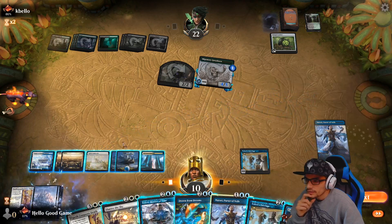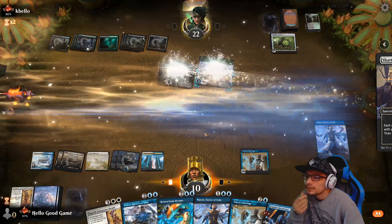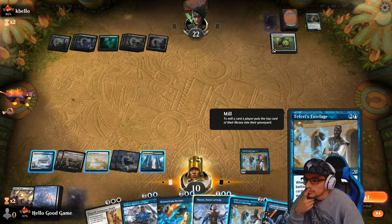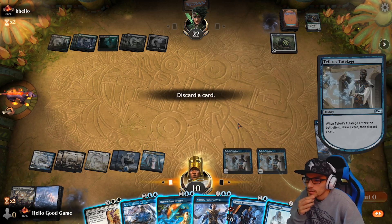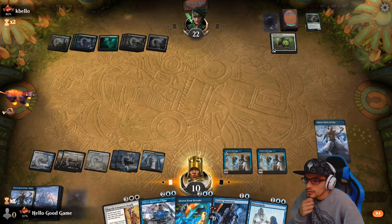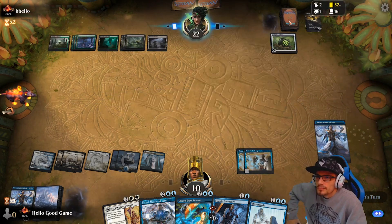We're going to take the Inventory and let's just Shatter — why not, clean that field up. Zap our Tutelage. Let's get rid of Narset for now. All right, mills are good.